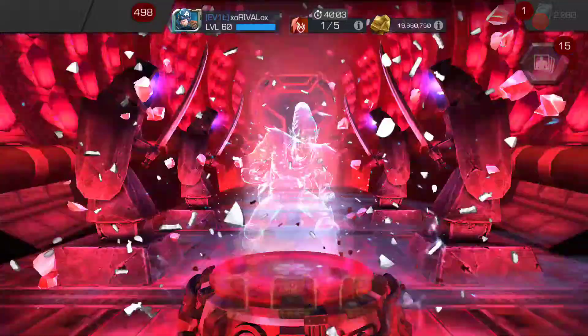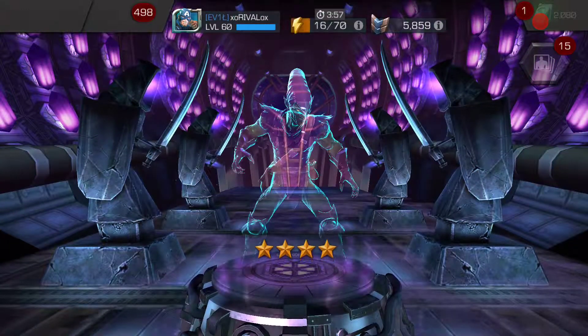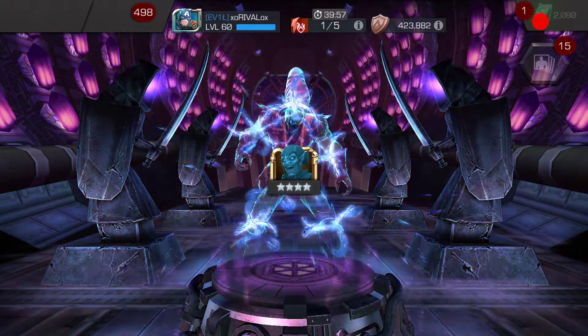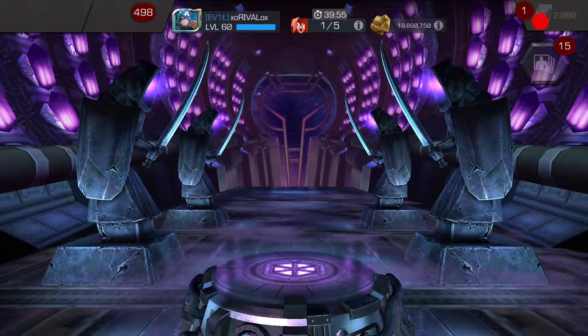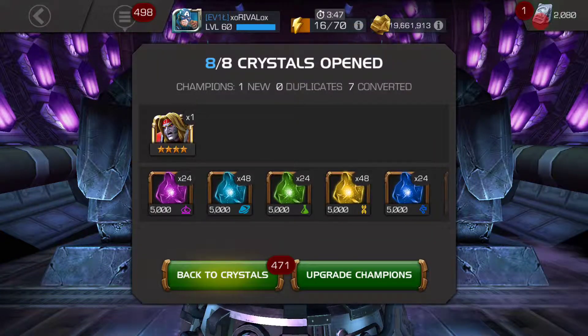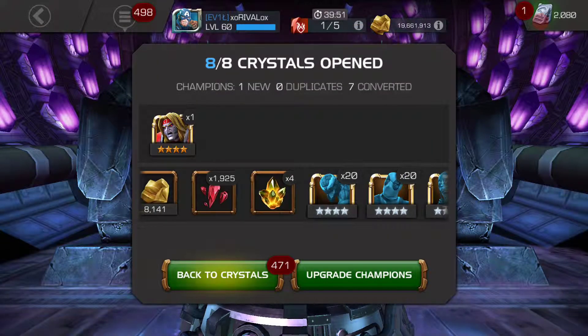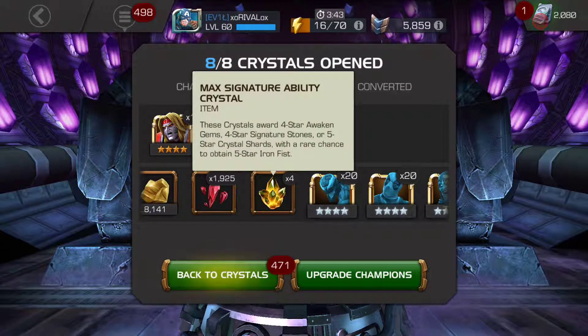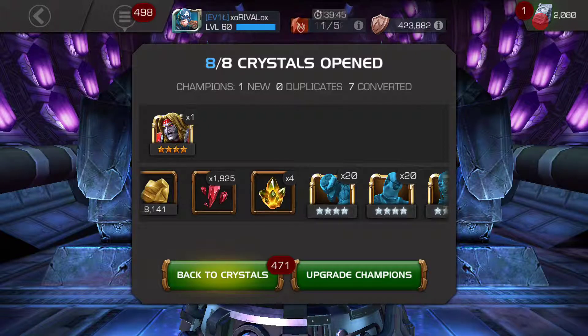And for the final four-star crystal of the day — Green Goblin at 660. So we did get four of these, that's definitely good, plus 1925 shards.